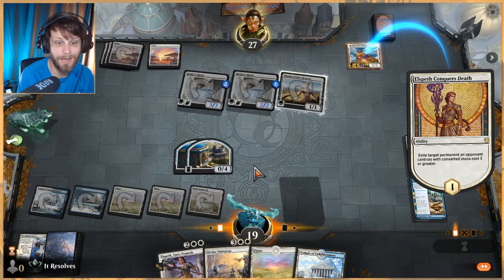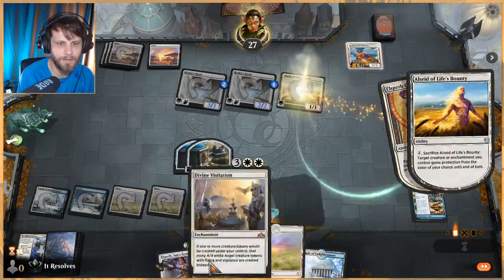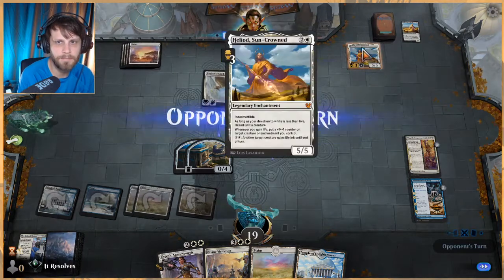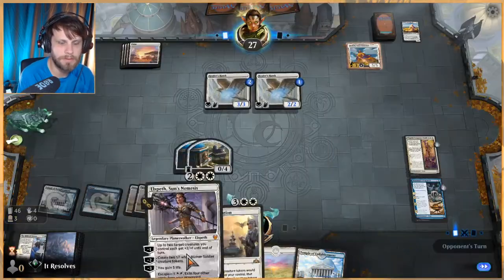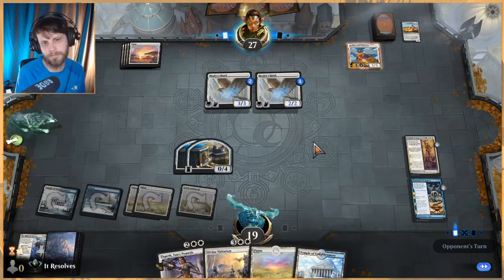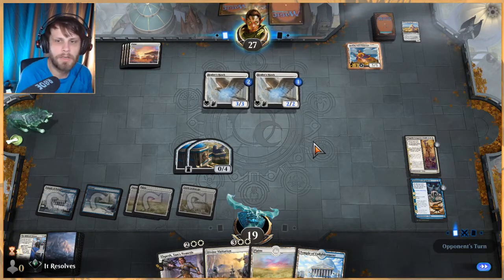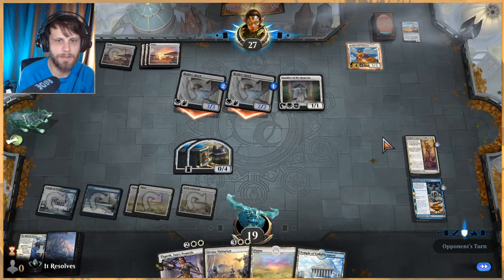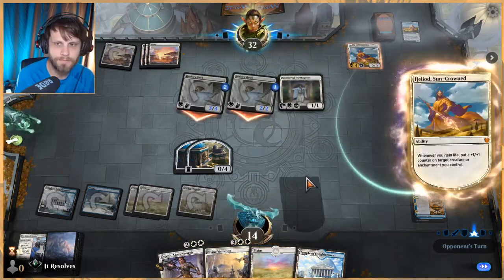We're doing a good job of just staying alive, and worth noting we have Castle Ardenvale to just start spitting out some angels. So we play Divine Visitation, draw two cards and hopefully get something good. Chances are we won't have anything for the graveyard for Elspeth Conquers Death, so maybe I played that at an inopportune time, but we'll figure it out.